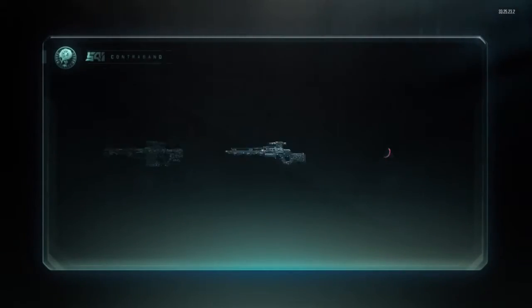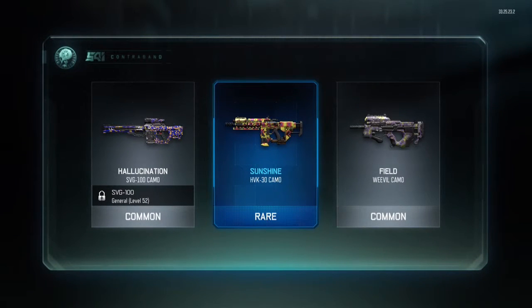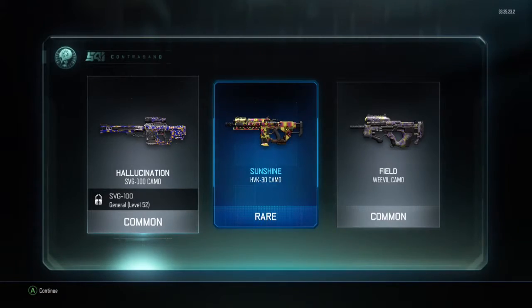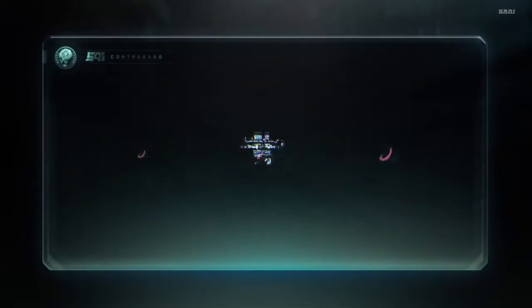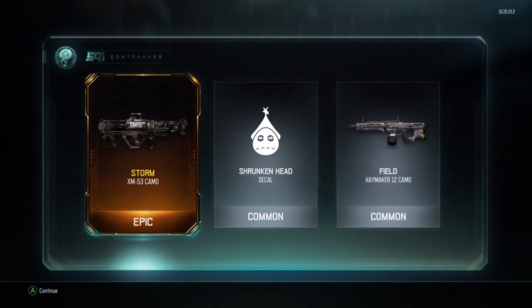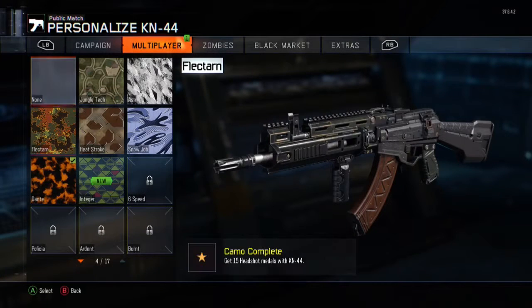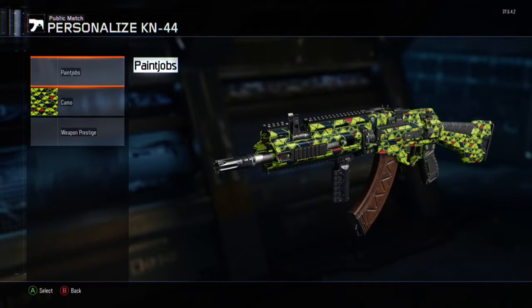I think I've opened about 11 common Supply Drops in this video and one rare. We get a Hallucination Camo for the SVG, a Sunshine Camo for the HVK, and a Field Camo for the Weevil. In the next one we get an Epic Camo for the XM3 and a Field Camo for the Haymaker — not the best things, but at least one is Epic.